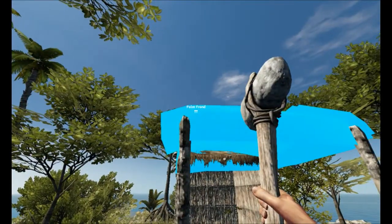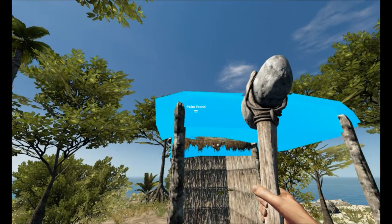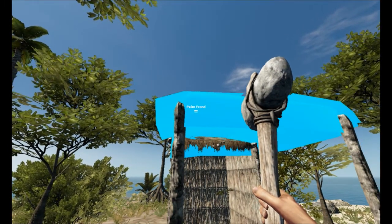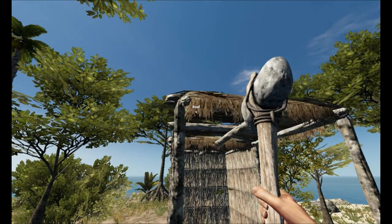You must have four supports, or else it will not work. Then it becomes blue and it snaps in the middle of all of them, and then you left click, and it builds the roof.